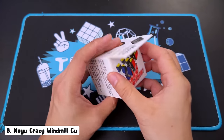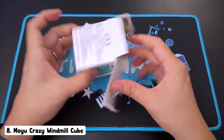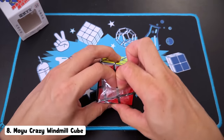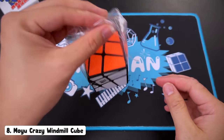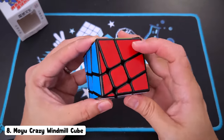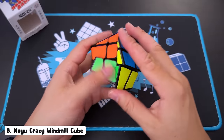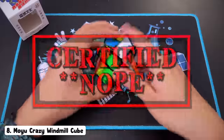Puzzle number seven is the crazy windmill cube. I'm familiar with a windmill cube, but why crazy? I mean, this box looks pretty crazy. How does this cube work? I think it's just a three by three — so that shouldn't be too crazy, right? And then it continues. As far as I can tell that still is the center. So if I scrambled it, you should be able to just solve it like a three by three. Look at that — that is such a nope.